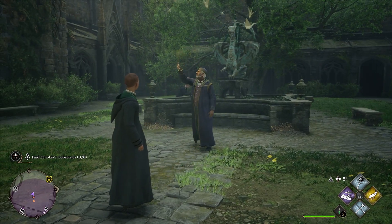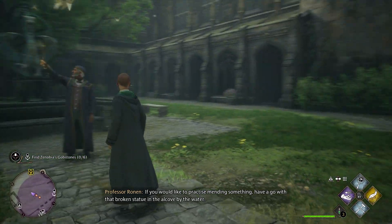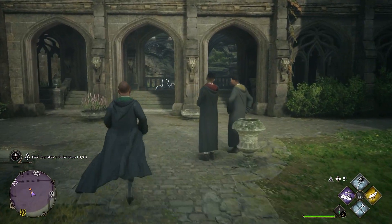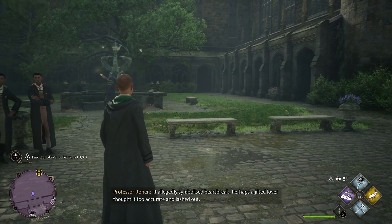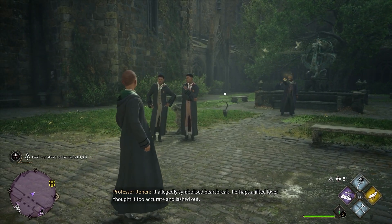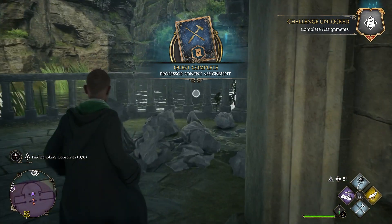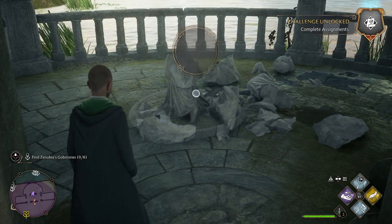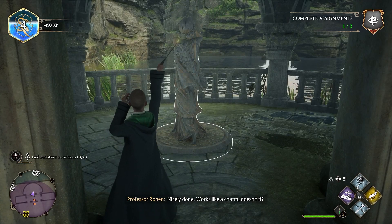Very good. If you would like to practice mending something, have a go with that broken statue in the alcove by the water. It allegedly symbolized heartbreak — perhaps a jilted lover thought it too accurate and lashed out. Reparo! Nicely done. Works like a charm, doesn't it?